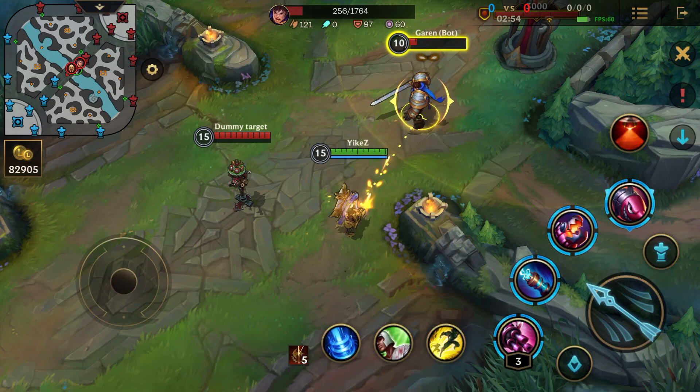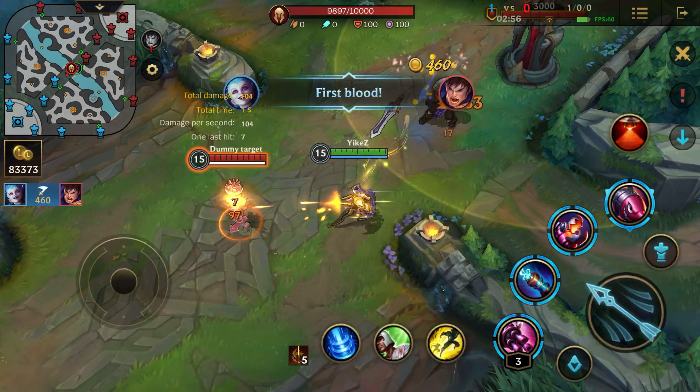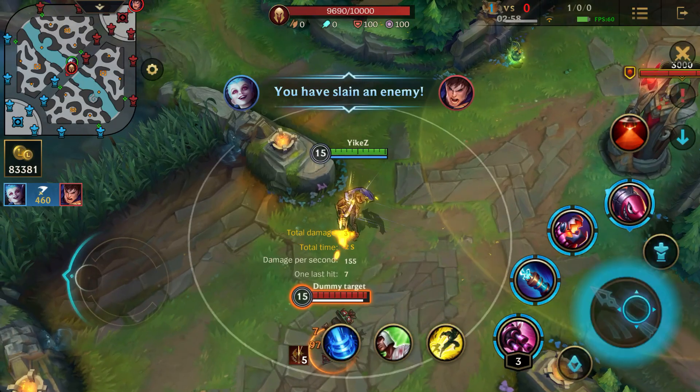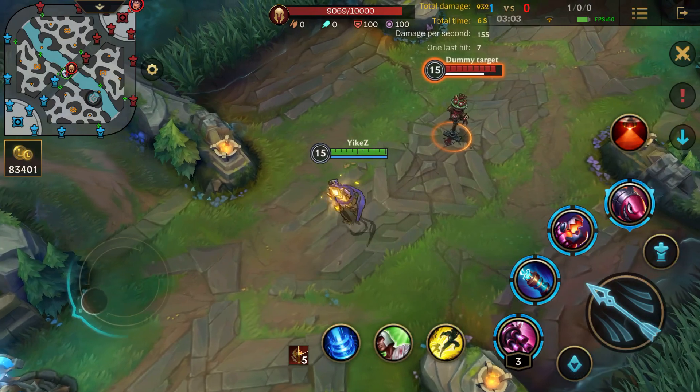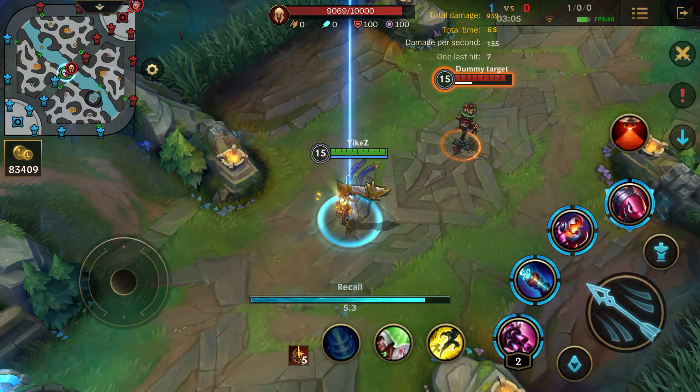They're putting a lot of effort into every seasonal skin. And there goes the passive — as you guys can see, Jinx has a passive where when you kill someone, you get a bunch of attack speed and movement speed. And now we're just gonna recall and show you guys what it looks like.